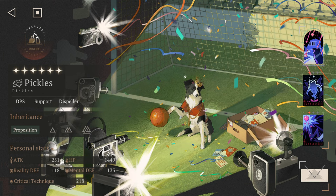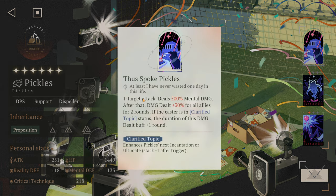If you summon for Pickles, you won't make a mistake — he's a top tier character. He's a DPS support and dispeller, so not only can he buff everyone and dispel, he's also an amazing DPS character. He doesn't need a high resonance either; inside 2 is more than enough for him to go nuts.